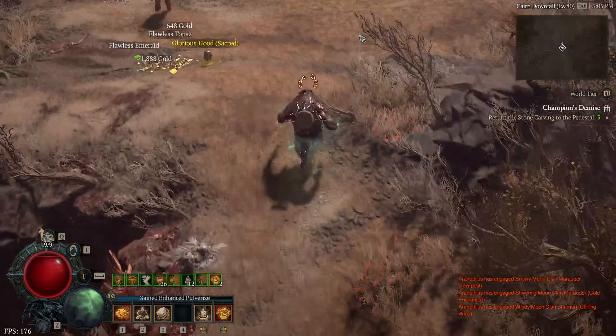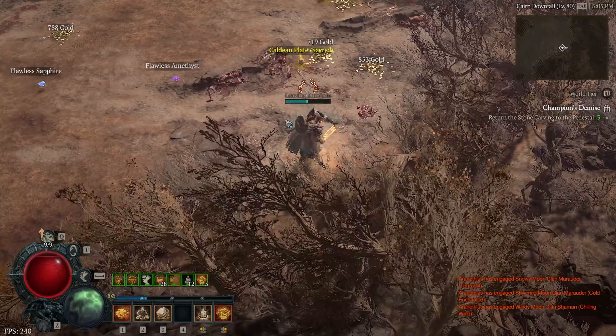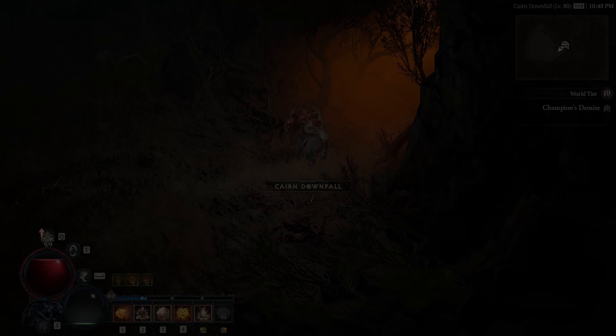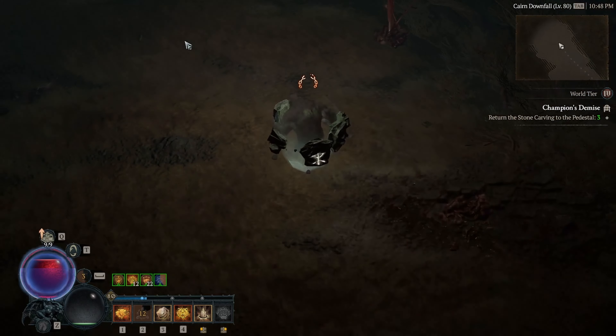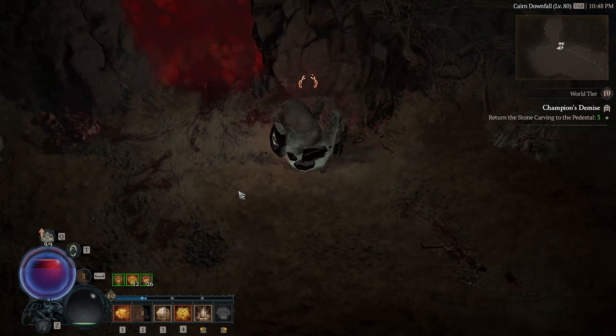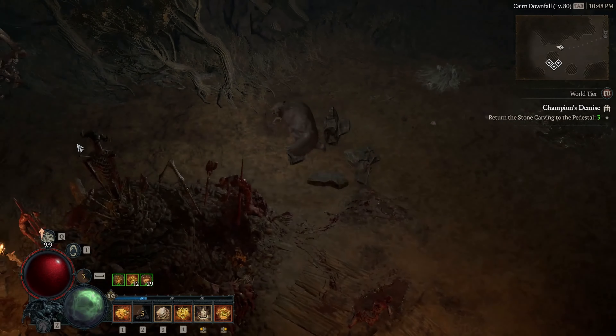Now, because we have a concept in mind, we can focus our gear around it, looking for sources of lucky hit wherever we can, on top of obvious damage additions such as crit damage, vulnerable damage, and overpower damage, as well as ranks to Pulverize wherever available, plus as much movement speed as we can physically stack. We'll also be using Mother's Embrace over one of the damage roll aspects to smooth out our clear speed and minimize left-click usage.